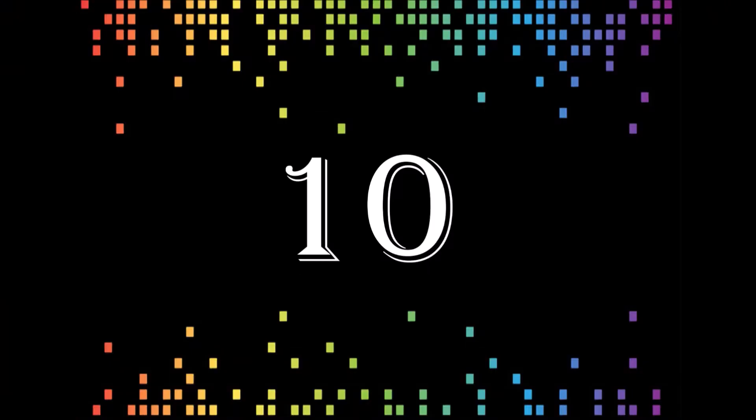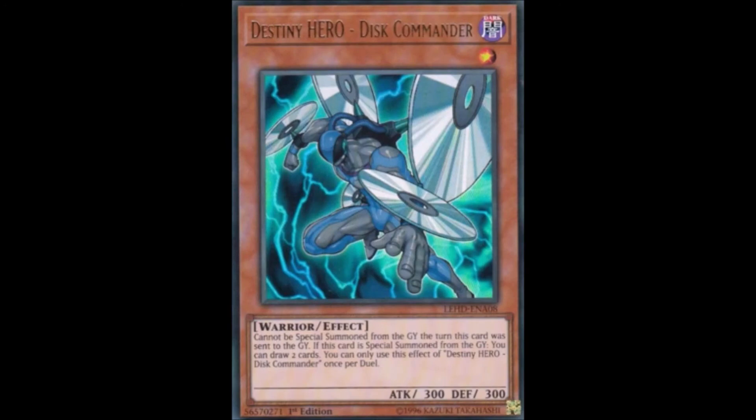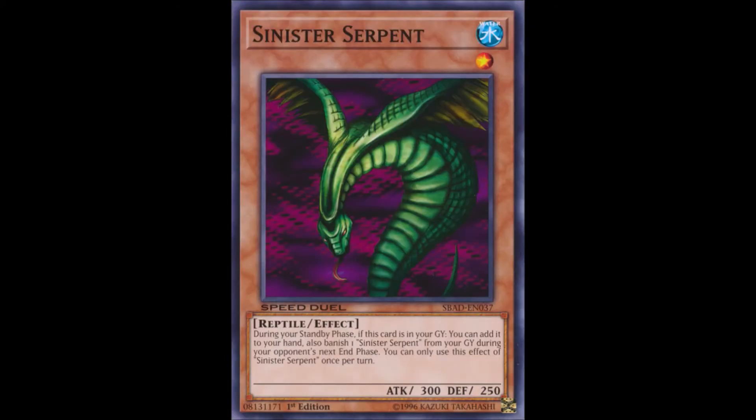Starting us off at the number 10 spot, we have a double entry of Sinister Serpent and Destiny Hero Disc Commander — a double entry of cards which made the Graveyard their second home back in the day. Sinister Serpent, who was bundled with the Stairway to the Destined Duel game, was prime discard fodder back in the day with his infinite recyclability.